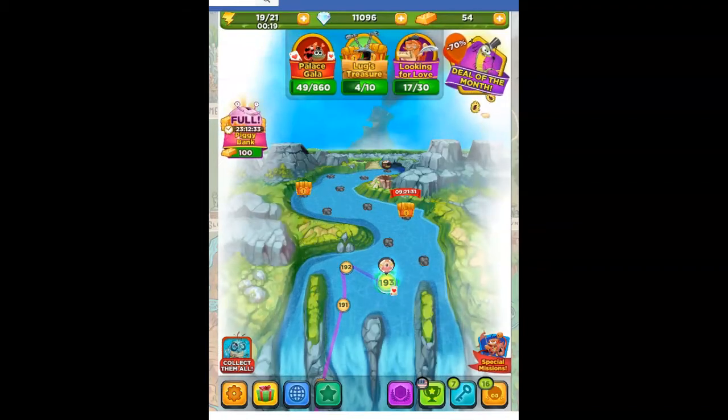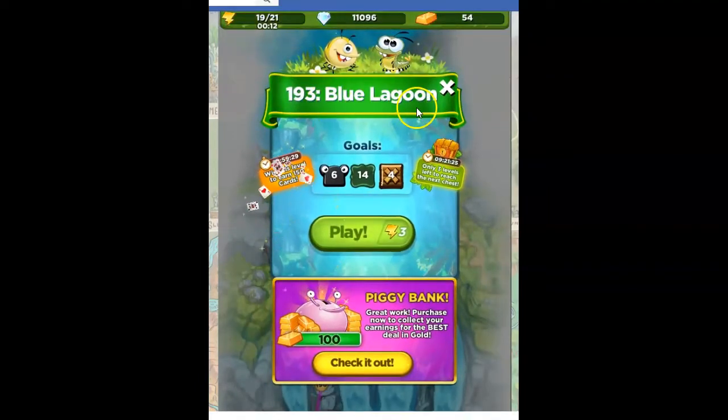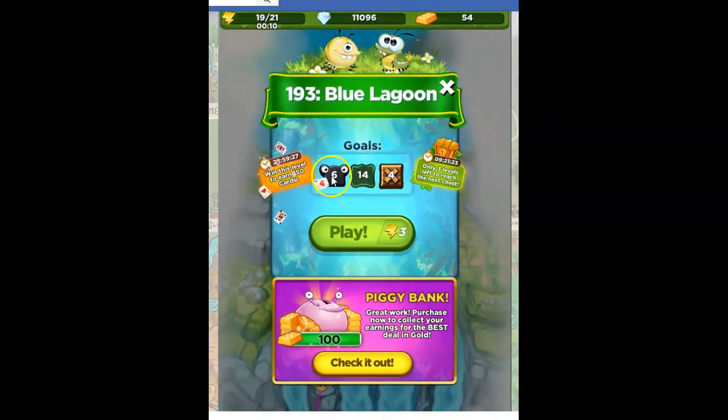Hi Fiends, this is Susie, your gaming guru, here to help you solve the puzzle of level 193 in Best Fiends. This is Blue Lagoon. Our goals are to defeat six slugs, clear out 14 of the green muck, and open four crates.